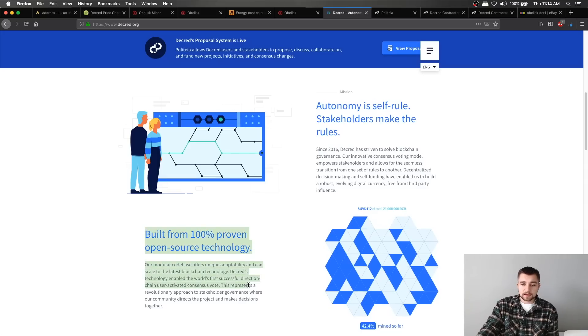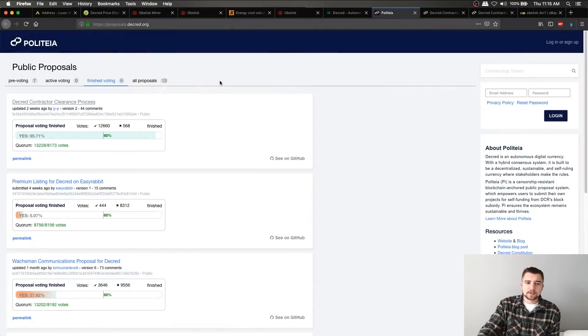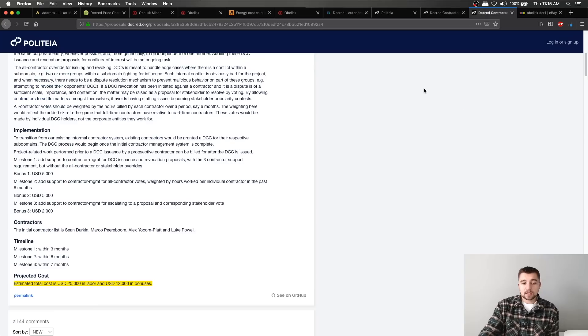Just to bring it back to Decred — obviously it's going to be open source, classic crypto style. As far as actual proposals going on right now, it's newer so there's not too much going on yet. But one interesting proposal I did see that finished voting was approved: the Decred contractor clearance process. It's basically a proposal to vet the contractors and people making proposals working with Decred. Decred contractors will undergo a standard process to obtain a DCC — a Decred Contractor Clearance — requiring three existing contractors in a given subdomain to vouch for the applicant's work or skills. This proposal was for approximately $25,000 USD plus bonuses up to $12,000 — almost a $40,000 USD proposal. That's interesting.